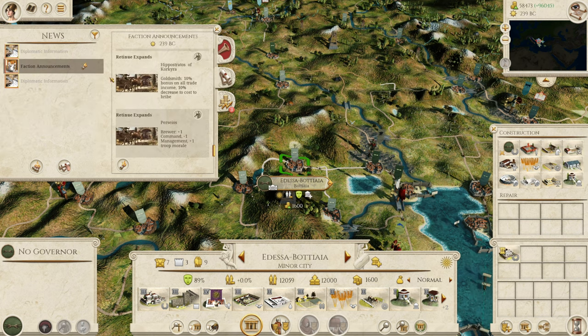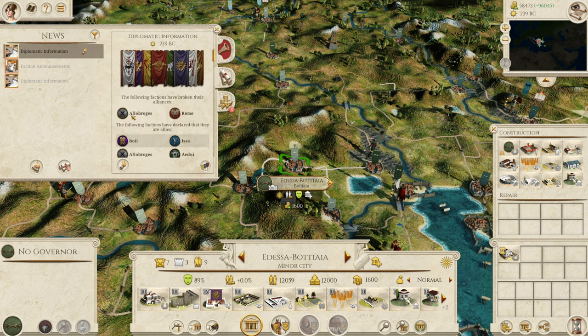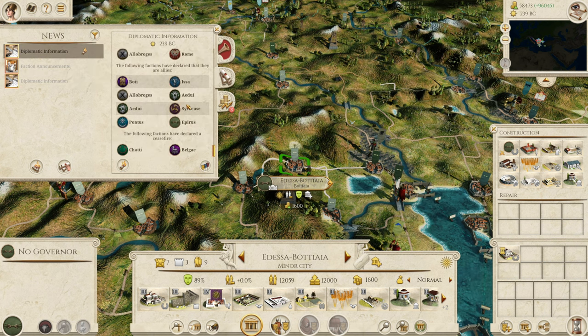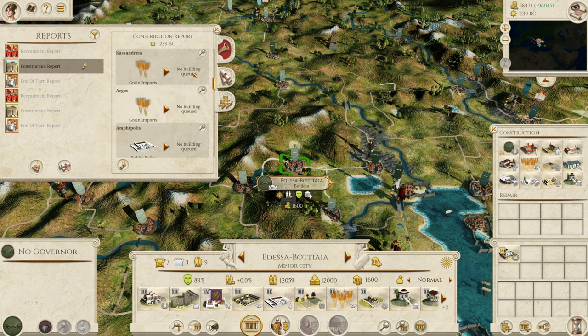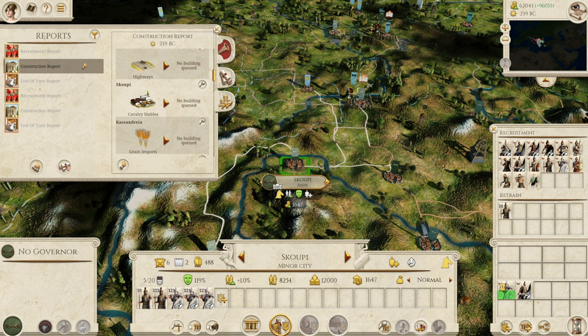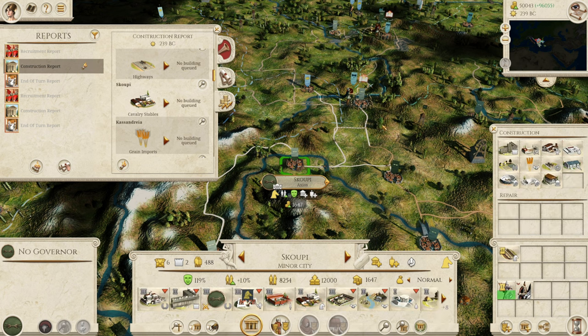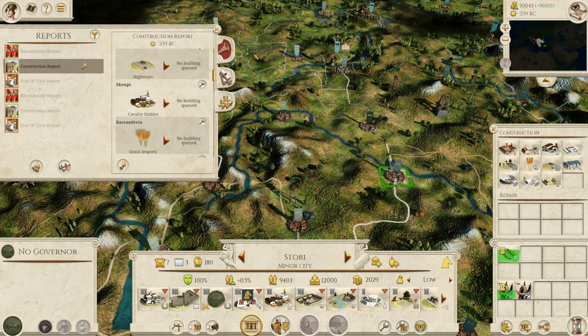Faction announcements — quite a good thing here. We have broken their alliance with the Romans. Syracuse is allied with the Aedui — that doesn't really matter. Scoopy got the cavalry stables, so we can maybe get the Paeonian cavalry a bit quicker. Let's pop in the Hippodrome too. Bylazora is still building and so is Stobie — very good. That army's nearly ready to go.